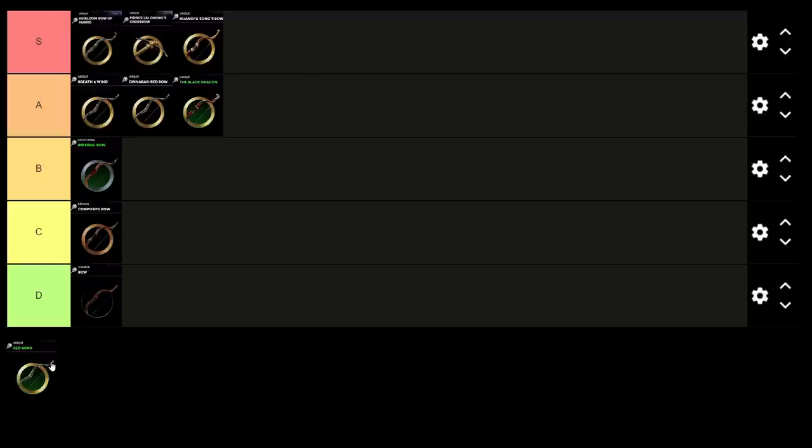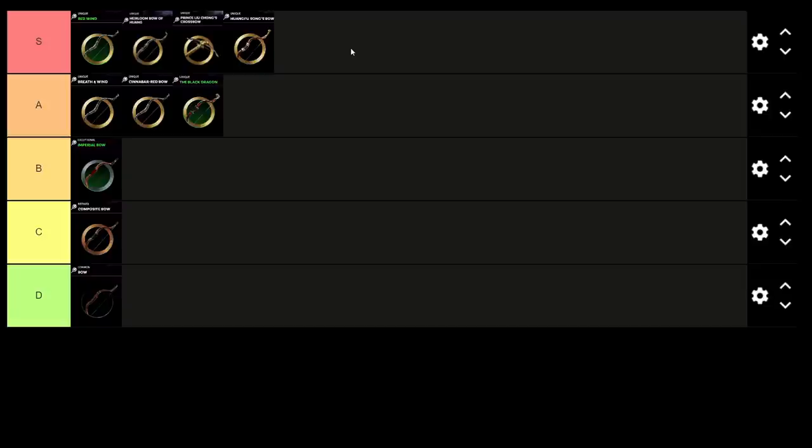And obviously, the Red Wind slots in as our best bow, simply for its two item set bonuses, which are quite strong. The bow itself has the same damage output but shorter range. If we're not going to reward Huang Zhong's bow for having extremely long range, we shouldn't punish the Red Wind for having extremely short range — especially when the bonus provides 10% extra melee damage for melee units, as well as fatigue immunity for own retinue, which is huge, because that's also fatigue immunity on Sha Mo Ke himself, and you know how generals can utilize that to great effect.